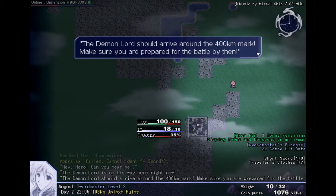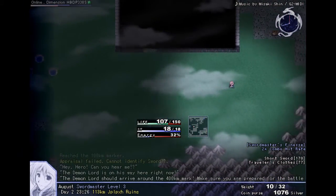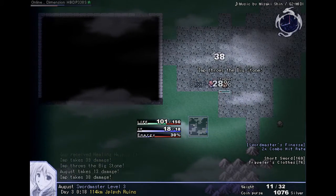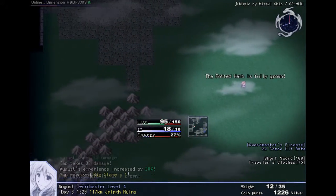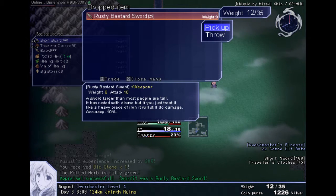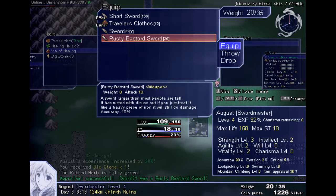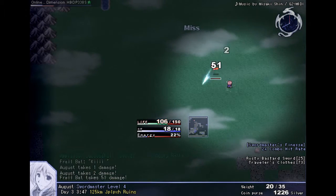400 kilometer mark — make sure you're prepared for the battle. Over 100 kilometers in — nice. Our energy is pretty low, let's go over. Hey, weight limit increase — nice. Rusty bastard sword — look at that damage, but the accuracy is down on it. What's the accuracy of my current weapon? Let's try it out. I reckon that items have a certain use as well, so this will be used 25 times before it breaks. Oh, it's a bat. That is one damage. You suck, bat. Apparently I suck too.